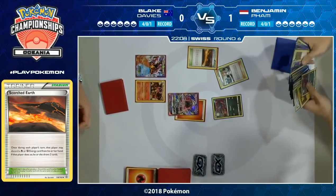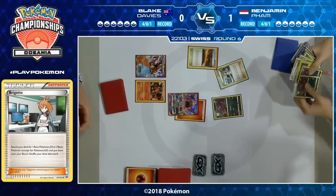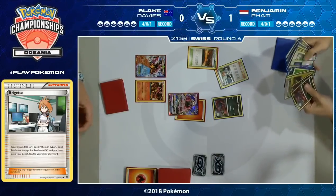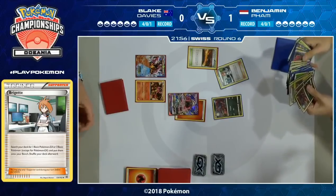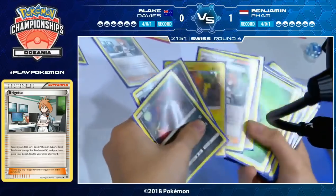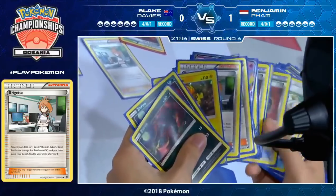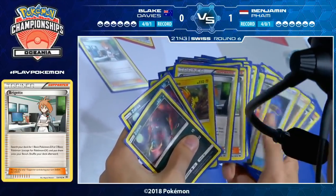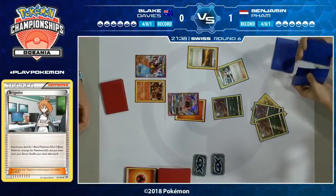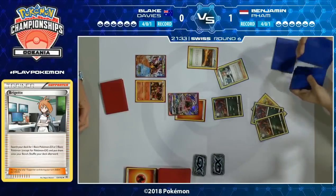Here is the big difference compared to Game 1 — now we get the Brigette coming down from Benjamin, none of that N-yourself situation. If he sees that one of the Zorua is prized, we might just see two Zorua and a Tapu Koko promo, because of course we saw how much work the Flying Flip could put in. We might even see Benjamin going for a Flying Flip turn one if he can get it into the active and find a Double Colorless.